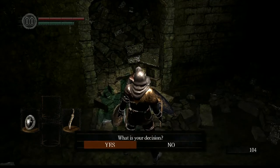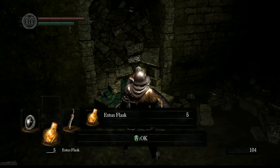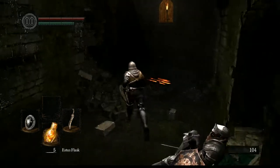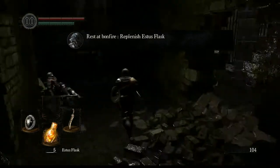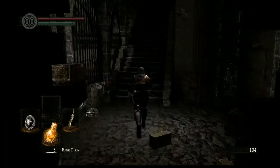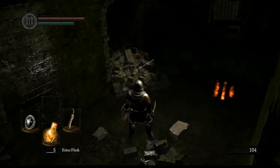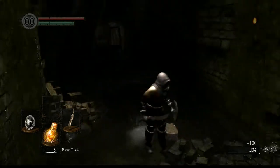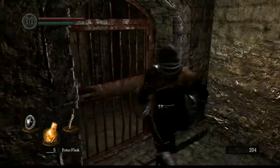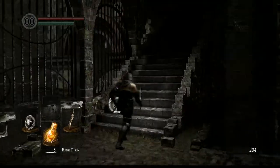Say yes, and you get the Estus flask - this is your health potion. And the key. As he said, he doesn't want to harm us. We go out, go up the stairs. You might have heard it - the stabbing sound - which means he just killed himself. Head down here, you can open this door which we couldn't before. It doesn't do anything, you just can do it to save some time later.